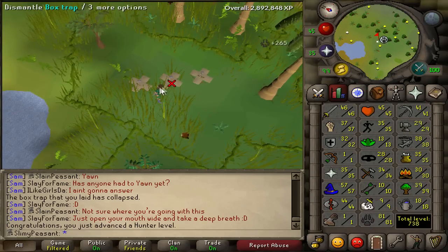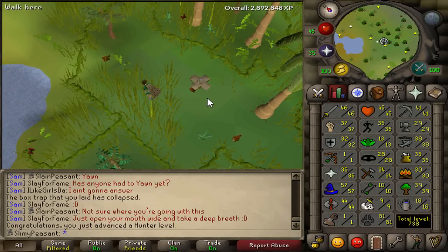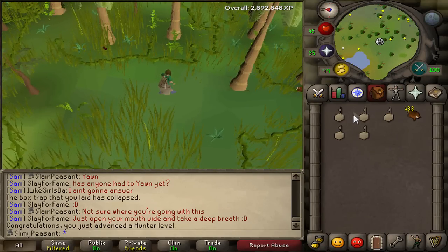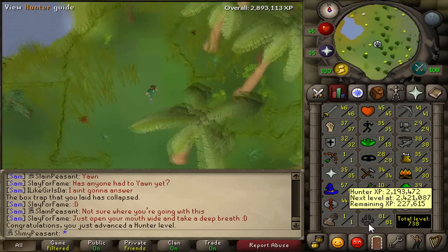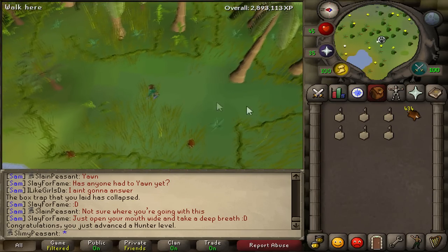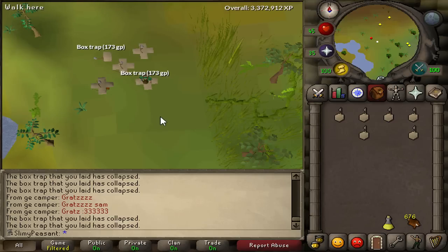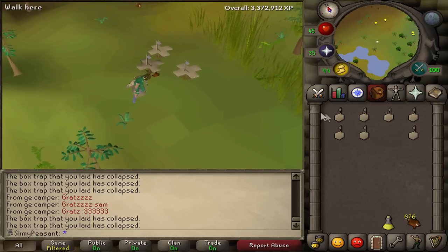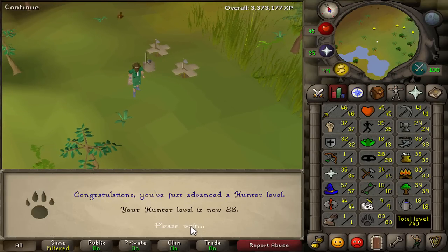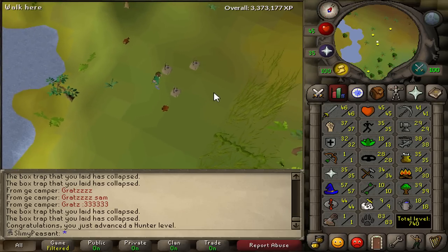I've got the five box traps set up. I've got a fair few more chins to catch but it's not too bad - probably about 500k XP total I still need to do. Once I've done that I can finally start catching dragon implings. And here we go for the big level - 83 Hunter! I can now catch dragon implings. All my traps are done as well.